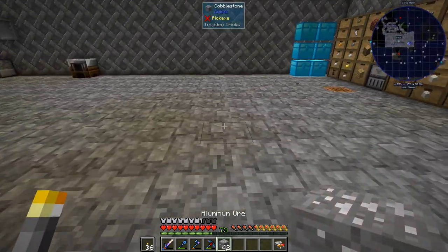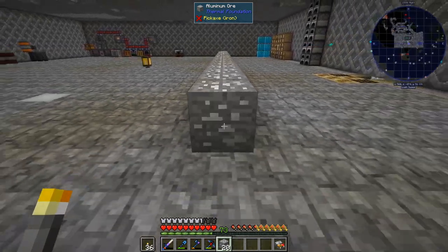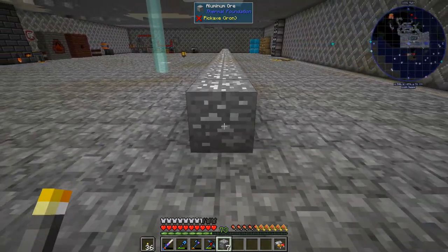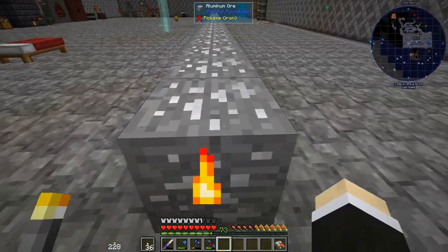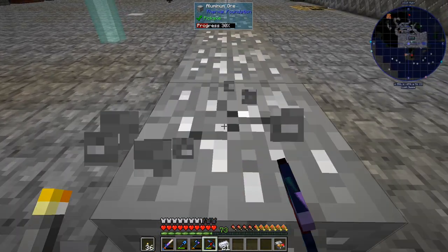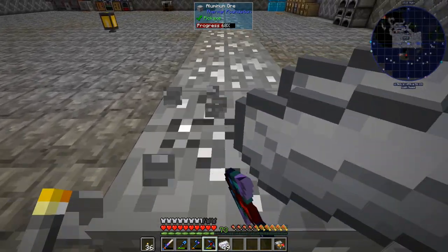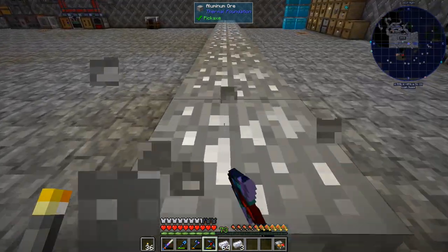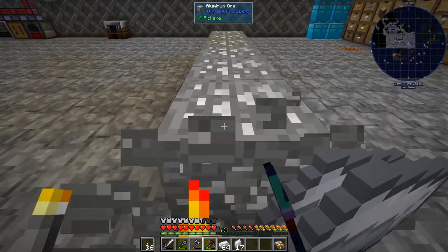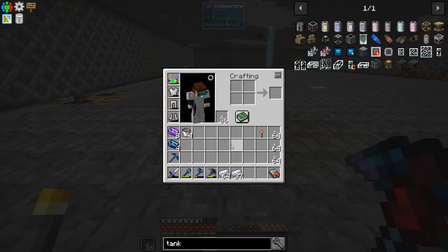So let's go with the aluminum - we're gonna do a line of the aluminum. Since this pickaxe has auto smelt, if you remember we had 42 aluminum ore, we're gonna mine it with auto smelt and Fortune 3. Normally on a stack it gives about 2.5 stacks, so it should give us more - that's always more than the normal amount, and normally I'm about minimum doubling it.